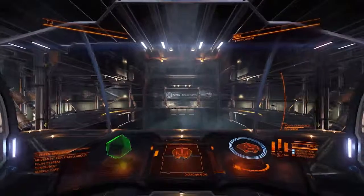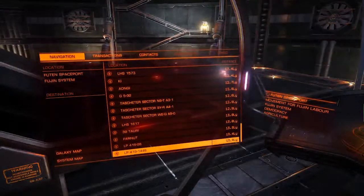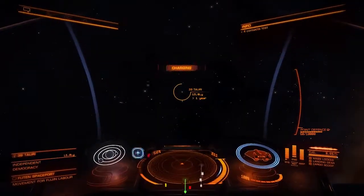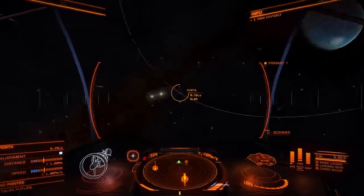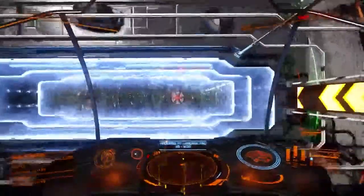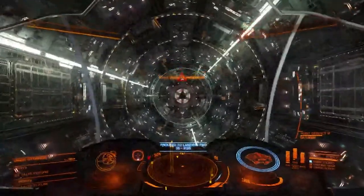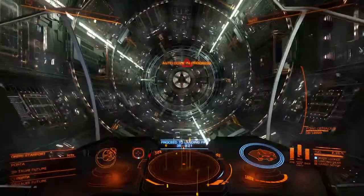I'm going to launch first and then navigate over, because the first location you go to is 39 Tauri, and 39 Tauri is on the navigation chart. Now we arrive at our second station, which is Porta. Porta station in the 39 Tauri system is where you want to go — it has Tauri chimes, and that is the rare commodity you find here in the commodities market.